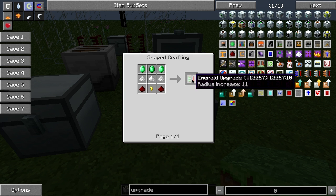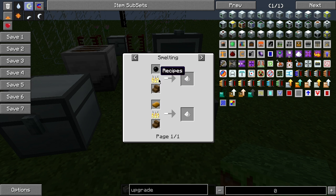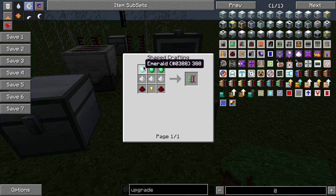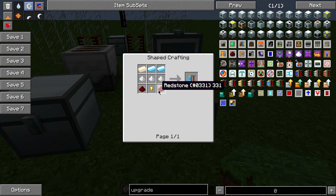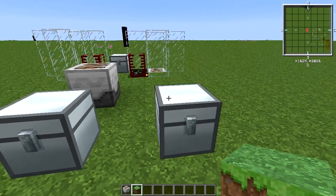If we take a look at the building recipe for these emerald upgrades, you can see it's just three emeralds and three raw plastic. Raw plastic is just either the rubber bar or the circular rubber smelted down in a furnace. All of these share the same recipe structure — this one is three lapis or any of the substitutes, this platinum one is either shiny or platinum ingots, and so on and so forth.